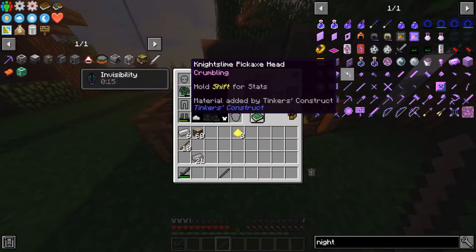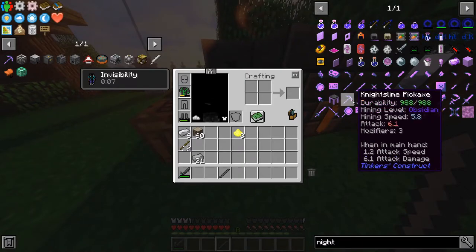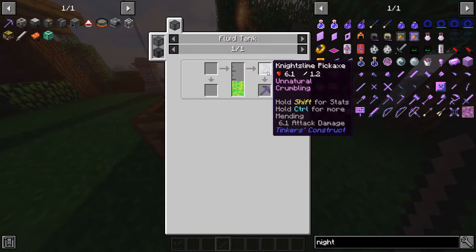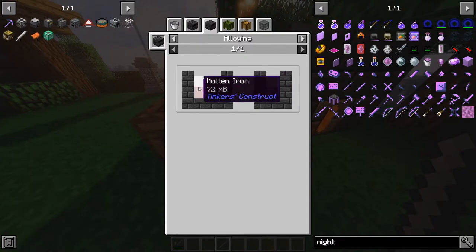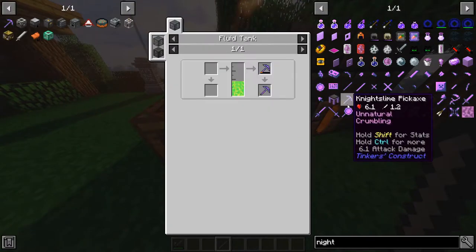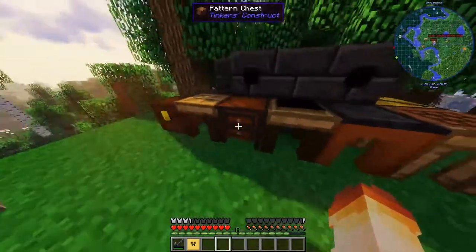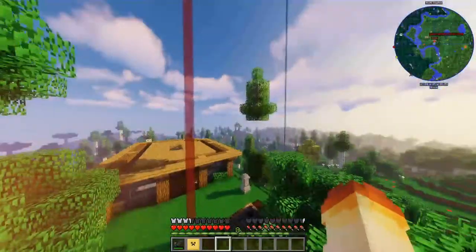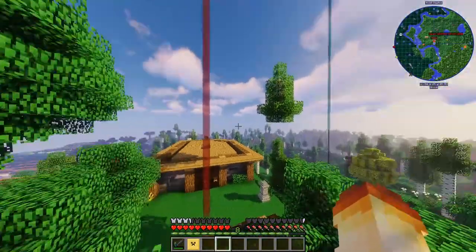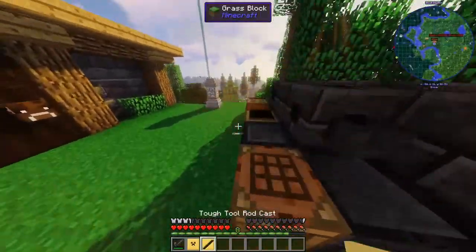Got our steel here. I was talking to one of my friends about Tinkers' and he said night slime is very good to get because it has obsidian mining level. Night slime ingots are made from seared stone, which is cobblestone in the smeltery, plus purple slime from the purple slime island, plus iron. That's very simple to get and it's basically the same mining level as a diamond pickaxe. I'm gonna try and get that, probably off camera. There are some slime islands around.